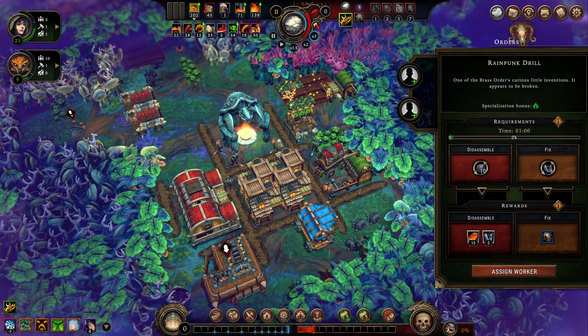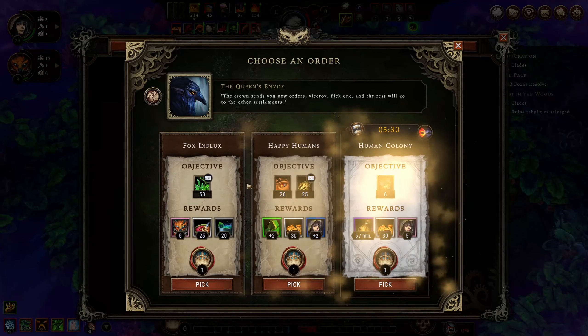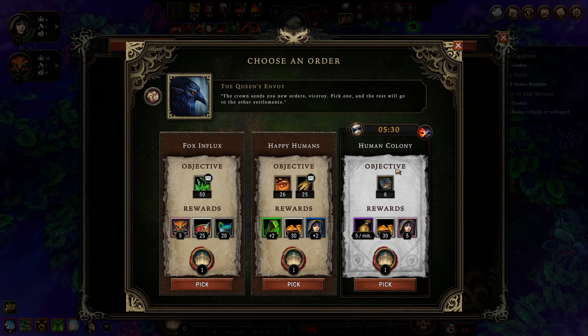I want to get one more glade because that will complete that order. There's a timed order — I don't have any oil so I can't get that. I don't know if I'll get 20 oil. I have the coal but not the oil. Let's take a gamble on it — five minutes, there's no way. So we're gonna have to go with human housing instead.